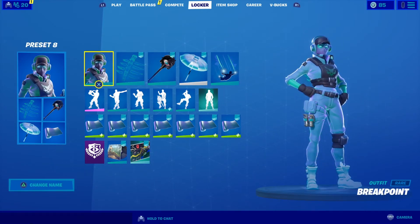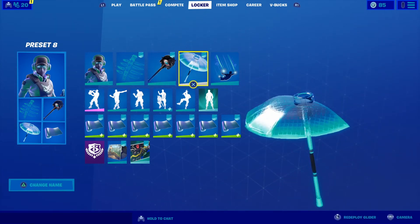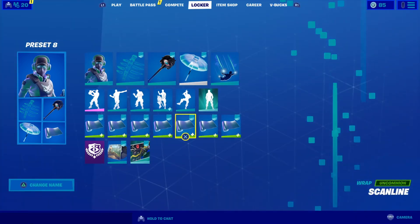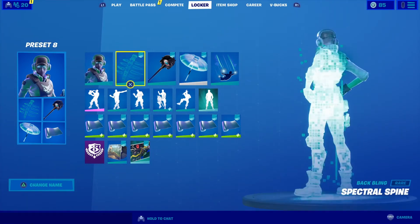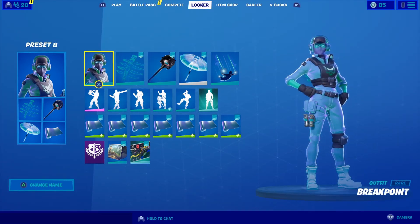I really, really like this skin combo. You need the Breakpoint skin, the Spectral Spine back bling, Vision pickaxe, the holographic umbrella, the plasma trail contrail, with this holographic camo. Everything is holographic in this set — it all matches perfectly. If only there was a holographic pickaxe in-game, then this would be a perfect combo. But Vision matches the best because of the bulletproof vest.